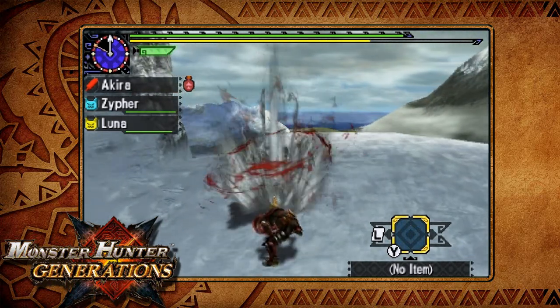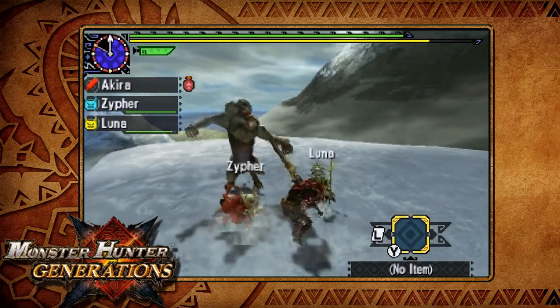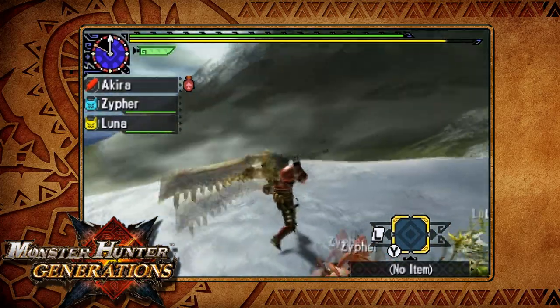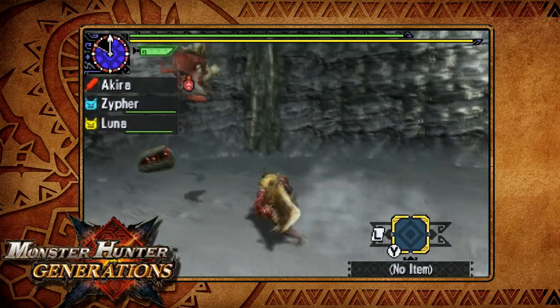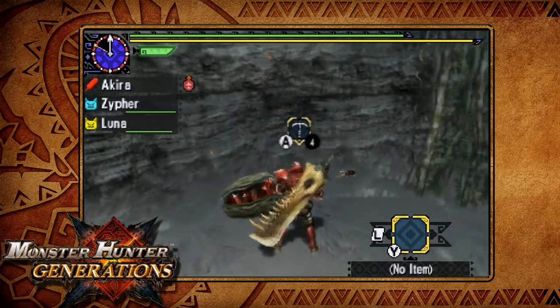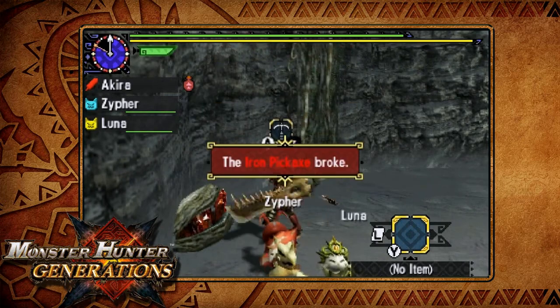I do recommend killing this guy before he just kills you, because this is just like the forest and hills level where there are some spots off the ledges as well. So if you go down here at the entrance gate to area three, there's going to be a mining spot here.